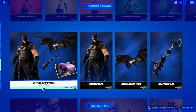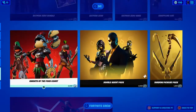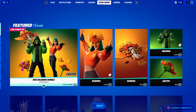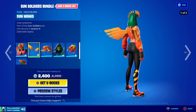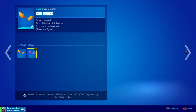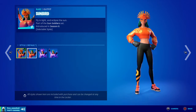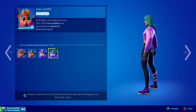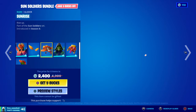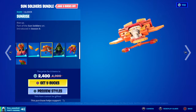Nice, this is kind of good. We got the Sun Soldiers Bundle — the Sunbird skin with the Sun Wings back bling, and also the two variants of Moon Hawk and Moon Hawk without its mask. We also got the Sunrise Glider.